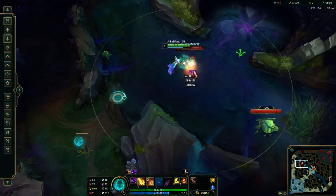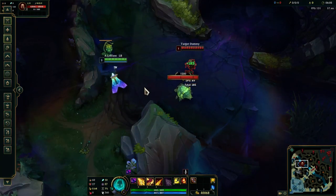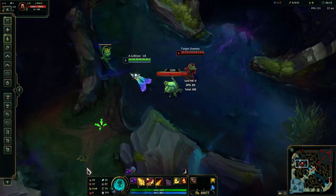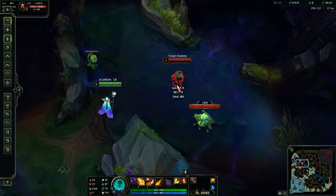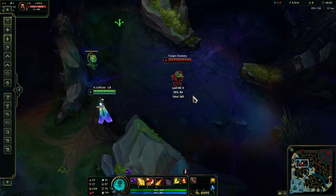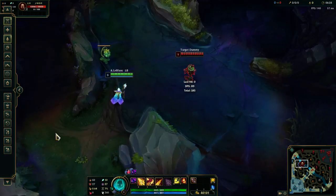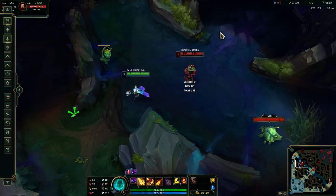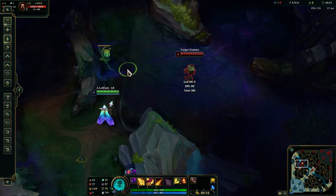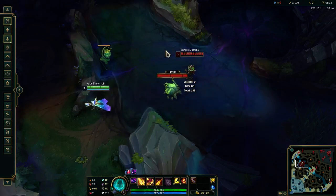Not many people do this W, E, Q combo, which is quite sad because it's much stronger than starting with Q, W. You're still going to pop your Q mark, but you're just making it much less likely for the enemy to dodge your E when you start with your W, because they don't have as much time to react to it.